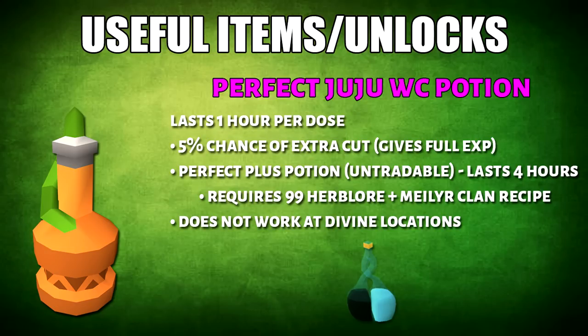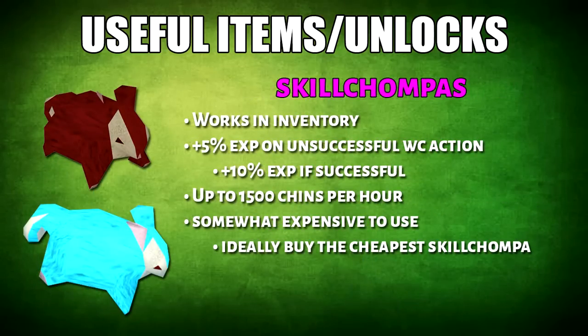This does not work at divine locations. The next useful item are the Skillchampas. You'll get 5% more woodcutting XP on an unsuccessful woodcutting action, or 10% on a successful action. You should consume around 1,500 chinchampas per hour. This is really expensive to use so it may not be worth it, but if you really want to buy these, buy the cheapest chinchampas at this moment.